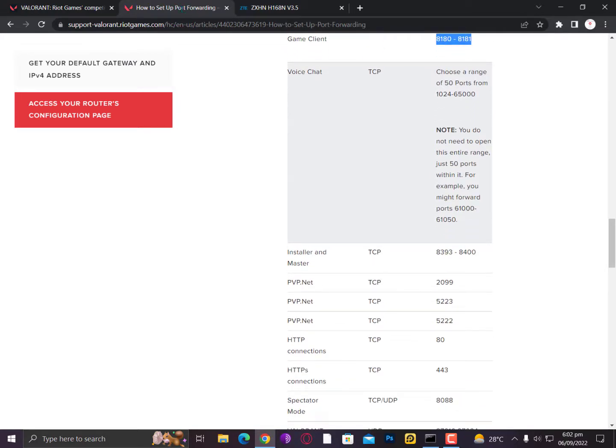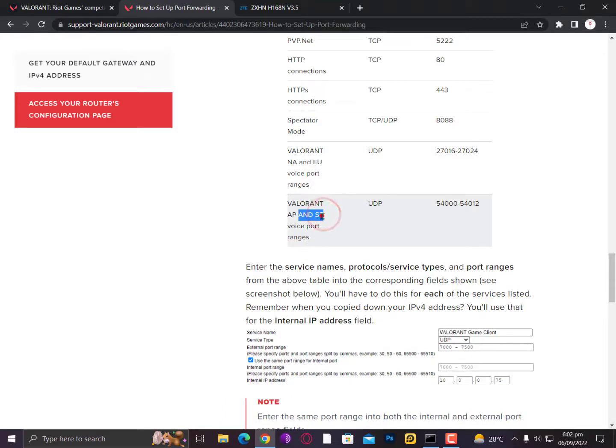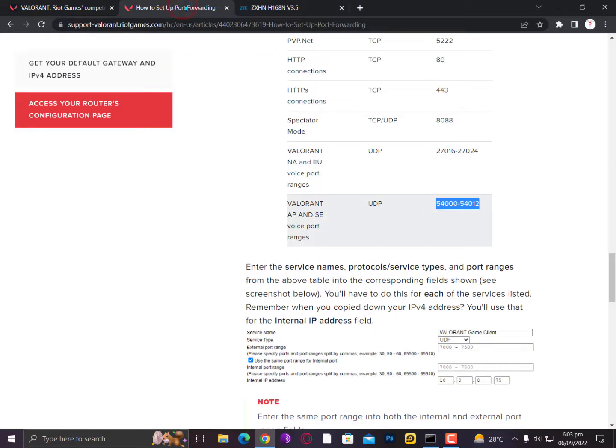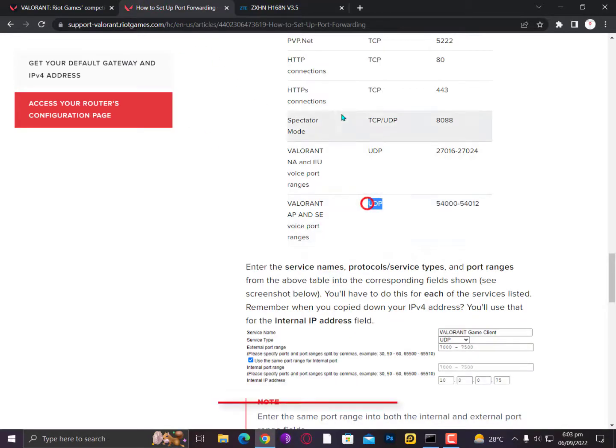For voice chat, you can type the port range. You don't need to open the entire range — for example you might forward 61000 to 61050. Looking at my exact voice port for Southeast Asia, it's 54000 to 54012, so I'm adding 54000 to 54012. Select UDP for this entry as well.